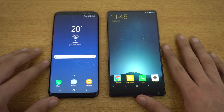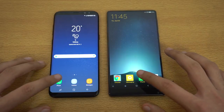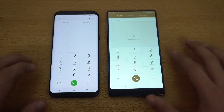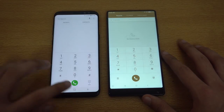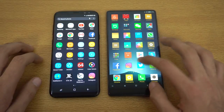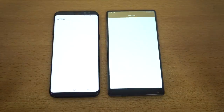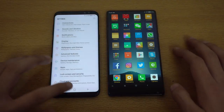Let's get right into the test. First we're going to open up basic applications — starting with the phone dialer, three, two, one, go — and that was about the same on both devices. Going to settings on both phones, three, two, one, go — and I think it was a bit faster on the Xiaomi Mi Mix.